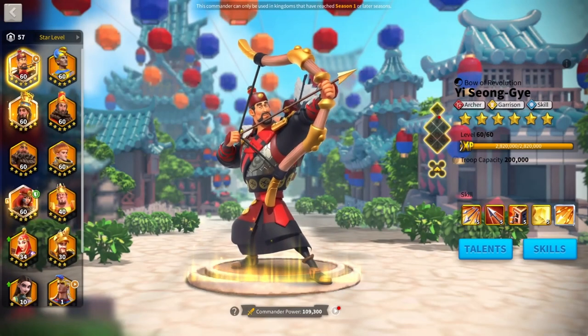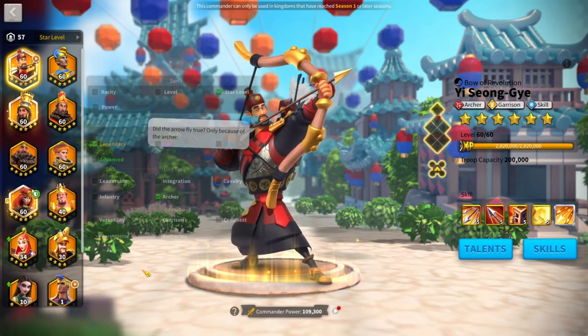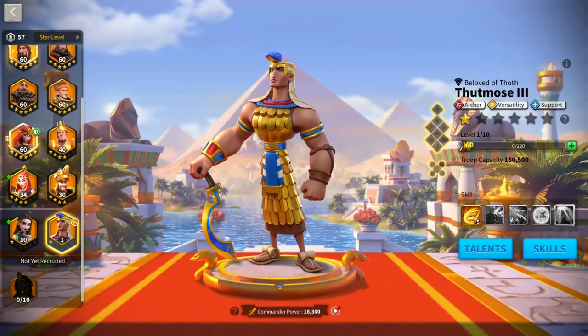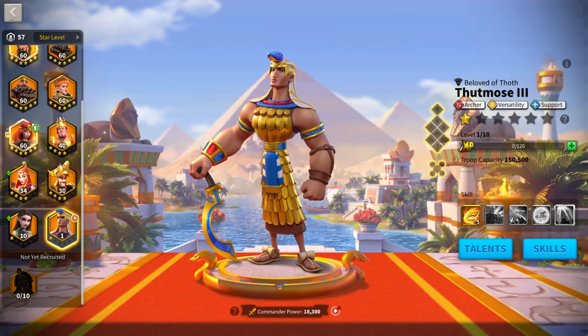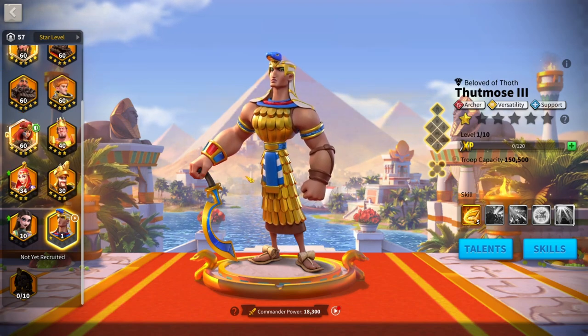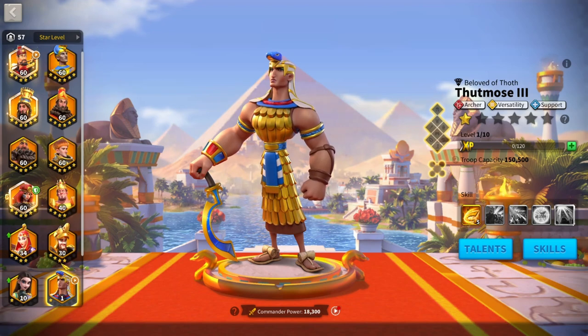For pairings in KvK1, if you're going pure archers as a whale, I recommend YSG ElSid or YSG Thutmose — I have videos for both of these commanders. These are the two best archer marches for KvK1 and 2 in my opinion. I think Thutmose is better than ElSid, so if you're going to invest in one of these two commanders and you're a whale, go for Thutmose.